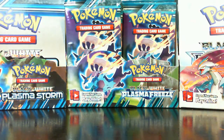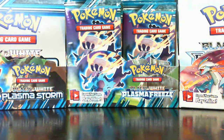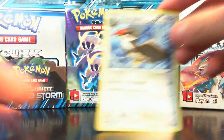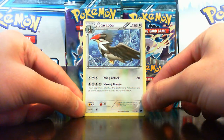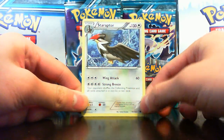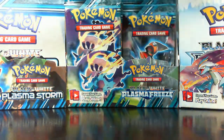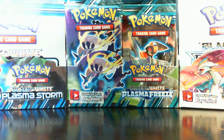Wait, what was my rare? Staraptor — did I even show you guys it? Pretty sweet second attack, except it's a stage two with a four energy requirement. But your opponent shuffles the defending Pokemon and all cards attached to it back into his or her deck. Probably not playable but still a pretty cool card.